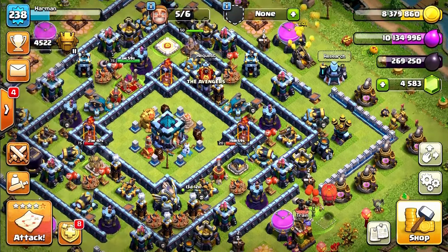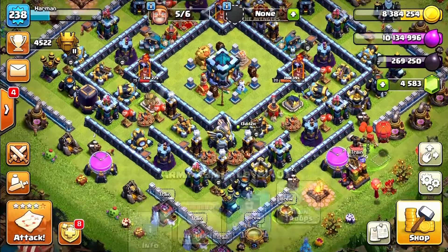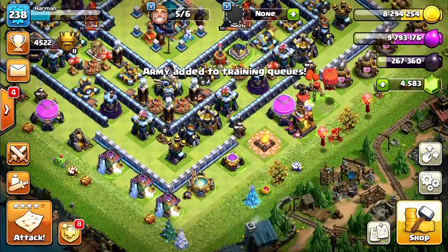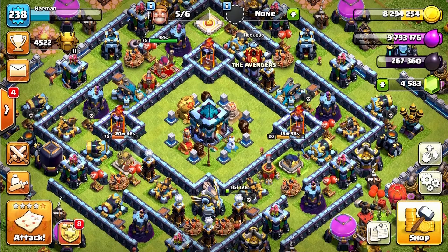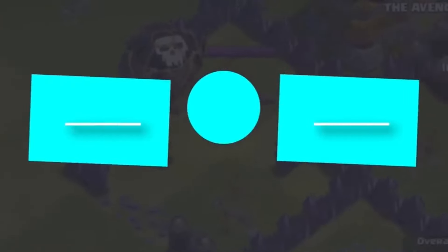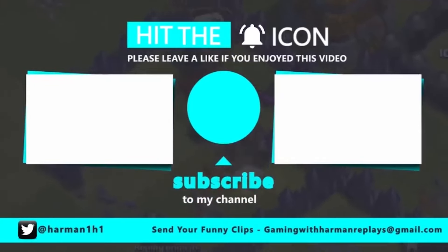We can't upgrade much except walls, but I won't use resources on walls right now. I'll first upgrade my Archer Tower and Teslas, and afterwards we'll work on walls. Let's train troops as well. That's it for today — best of luck for the giveaway, don't forget to like and subscribe, and see you guys later, peace out!